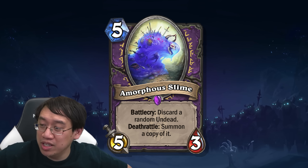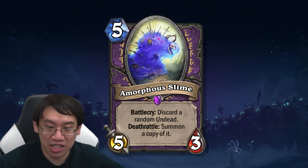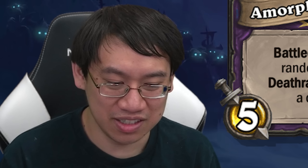We say the same thing we say many times when we see a bunch of discard synergy in a set: this is a setup for the next set to give even more discard synergy, and then maybe we'll have a deck. That's my current stance on this.